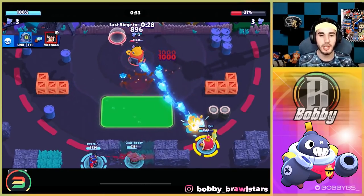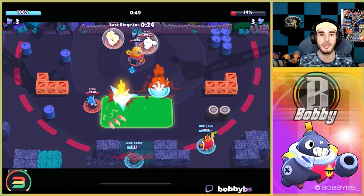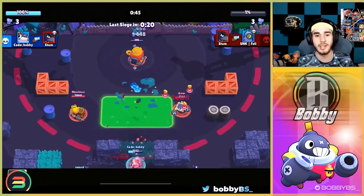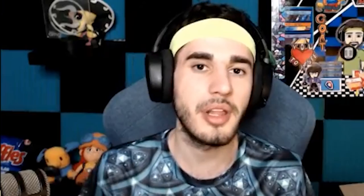A neat little trick: you can stand in the grass at the top of the long range and just chip away — you're always going to hit at least one tick. That's our second easiest brawler to push with. Let's move into number one, which I feel is fairly obvious — try to guess in the comments before we reveal it.